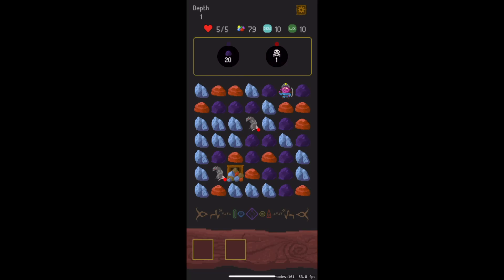Hi everyone, my name is Billy Katz, and this is my game called Shif Shaf. It is a strategic match-three puzzle game where players can rotate the board, like this.